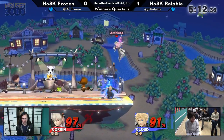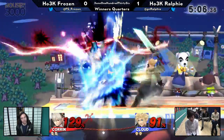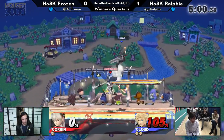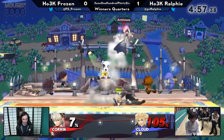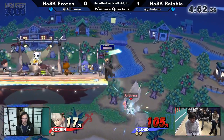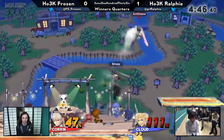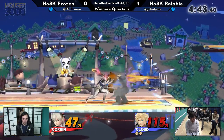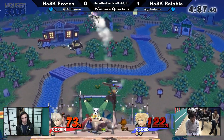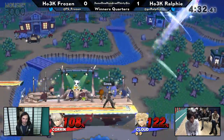The back hit of Nair will sometimes combo into cross slash depending on where they go and the percent — really scary tool for Cloud. Also, the Nair, because it's going behind, starts up first and it'll beat out any frontal attack that Frozen does. Frozen's back hit is too slow to even contest with it. Corrin back air very slow. The reason it's so good is it's so safe to drift away from your opponent, but Cloud's frame data on Nair is very, very good. Up air as well — it's just going to be able to beat those out on startup. And Ralphie's starting to run away with this. That's some of the reasons this matchup is generally considered to be very tough for Corrin. Frozen's very good at it, but this is definitely a difficult matchup. A lot of Corrin's landing aerials just straight up lose to what Cloud does.